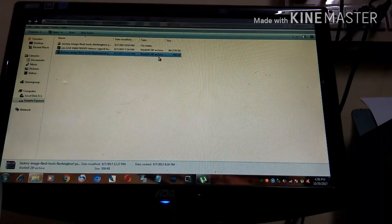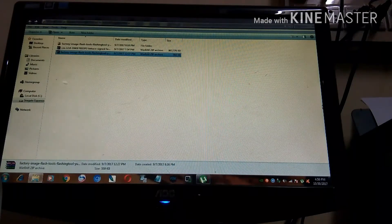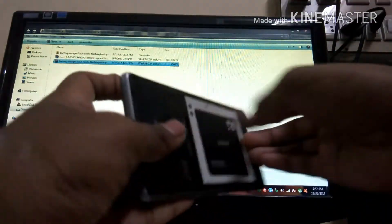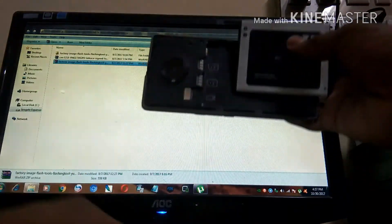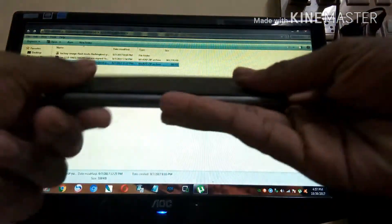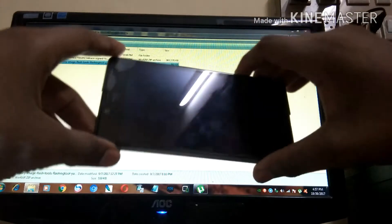So guys, if you have ended up with that battery shutdown issue, I will solve it for you. First, what you're going to do is take the Euphoria, remove the battery, hold some codes, wait for two seconds — one and two — then put the battery cover back on. Now what you're going to do is boot into Fastboot mode.